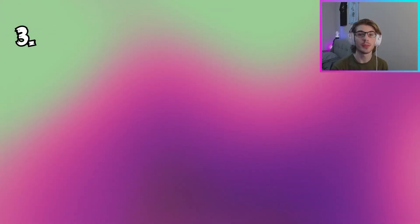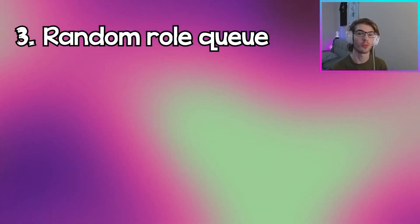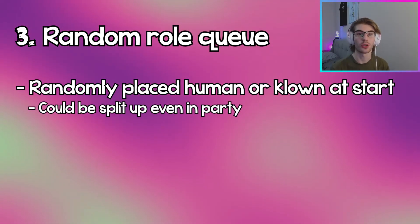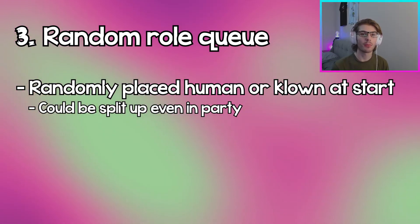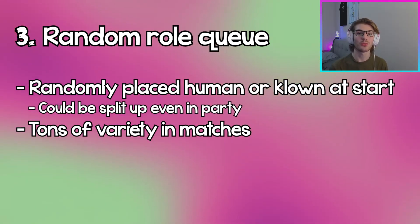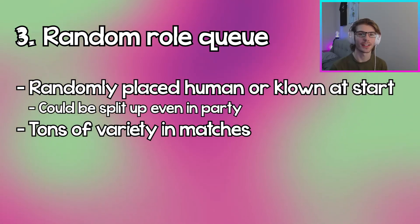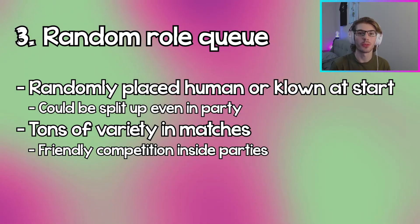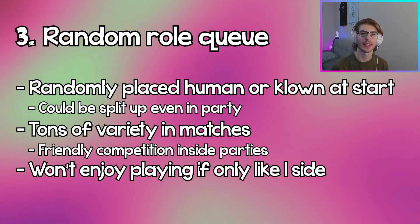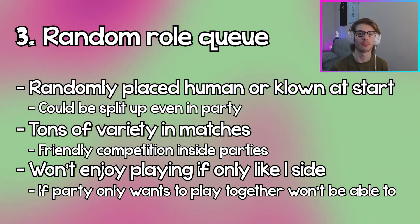The third thing that this game does better than DBD is having a random role queue feature. When you queue up for a match, it's not like DBD where you pick survivor or killer — you queue up all at once and are randomly placed as a human or a clown, even if you're in a party. So if you queue up with three friends, one might get clown and two might get humans. On the optimistic side, this adds tons of variety since you never know what side you'll be on. But on the pessimistic side, if you really hate one side, you're going to have a miserable time if you get the wrong side, and in a party it might not be fun if you just want to play together.